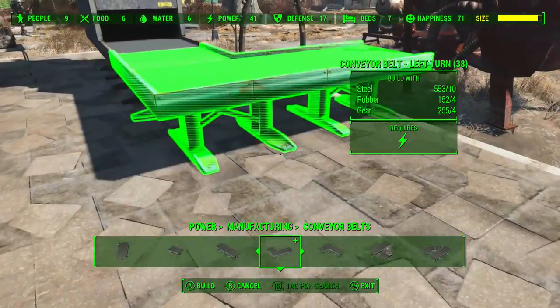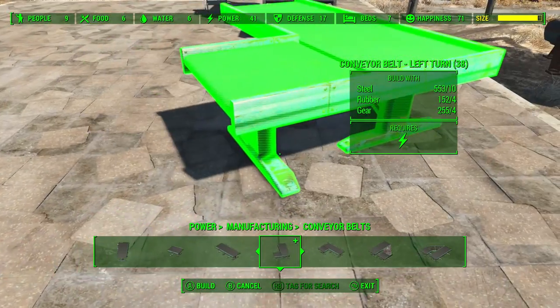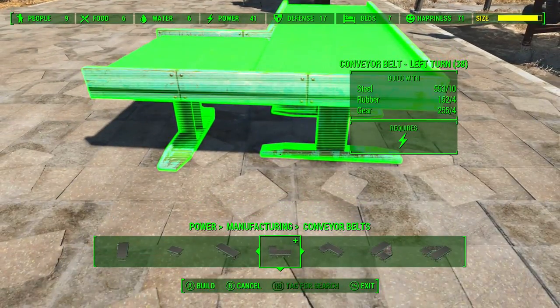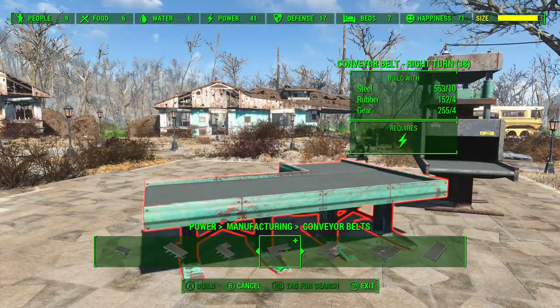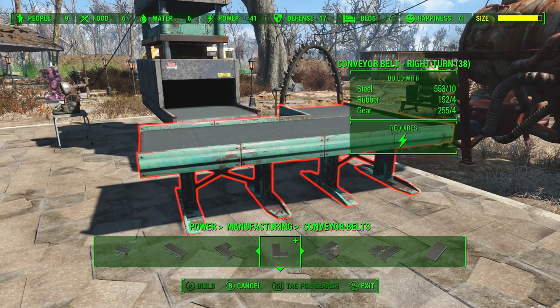Conveyor belts do have a correct direction — if you want to turn a particular direction, it does have to be the right piece. If you put it the wrong way, all the stuff would crowd onto the end but wouldn't actually go the right direction. So the conveyor belts actually work intelligently — you need the right piece if you want things to go in a particular direction. The reason you'd want these is if you actually want a proper factory production line and produce things faster.